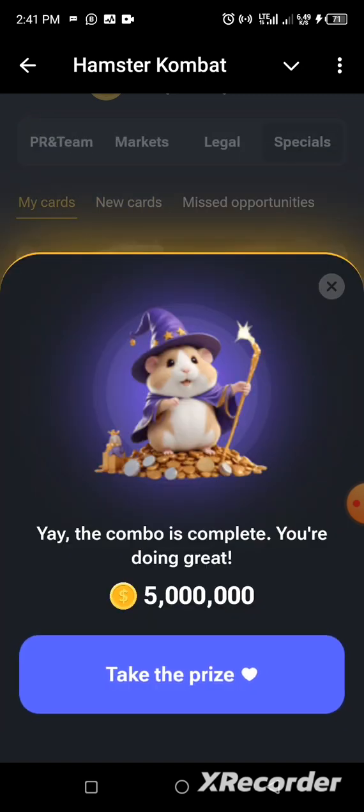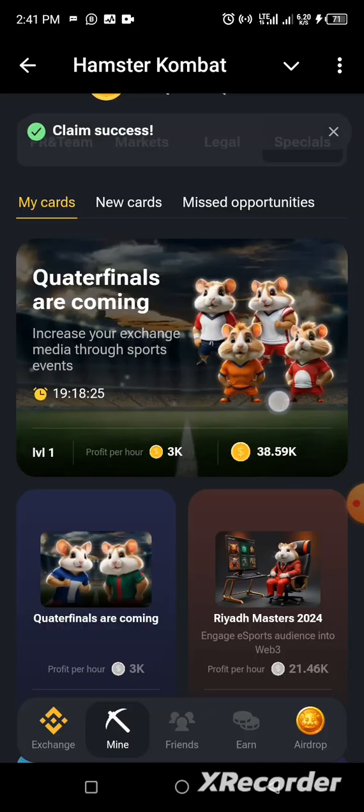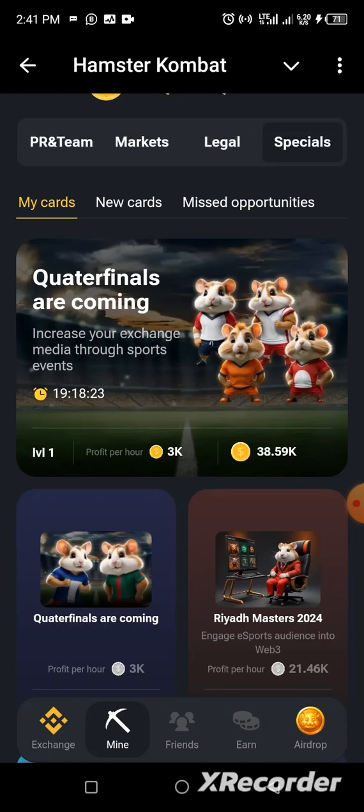That is it — we have assembled the third card and our coin reward has activated. Click 'Take the Coin' and that's it! We have assembled all three cards and collected our five million coins from Hamster Combat today.